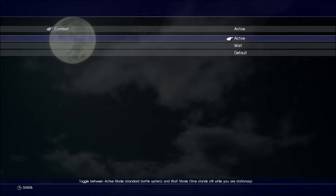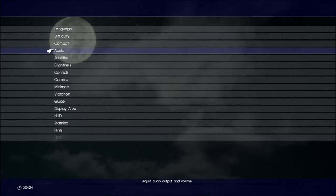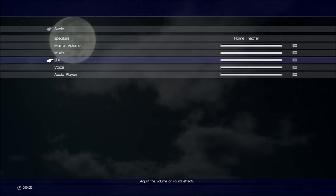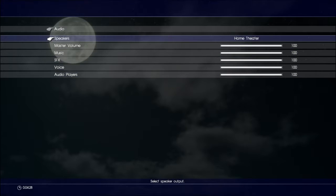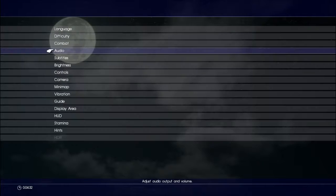This is what I found kind of neat - the combat thing. You can toggle between active mode, the standard battle system, and wait mode, where time stands still while you are stationary. So that's cool - everything stops moving if I stop moving, so I can get an idea of what I want to do next. And there are speakers and all the sound settings with a pretty good variety.